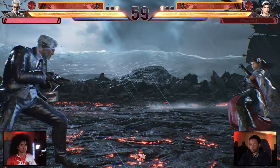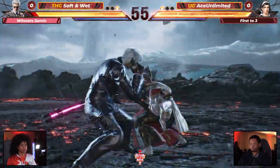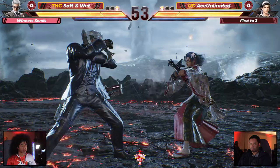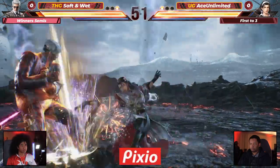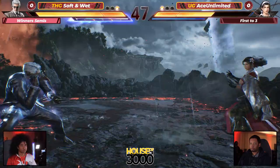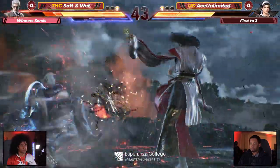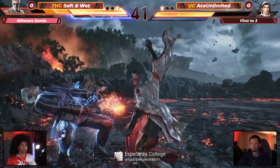Ace Unlimited battles back, just like that — a very good trade, taking that round. It looked a little hairy at the beginning but you can never count Ace Unlimited out. This is gonna come to those adaptation rounds — it's first to three actually, so best of five. That extra third set really adds to the adaptation, as we're seeing Soft and Wet take the first bit.